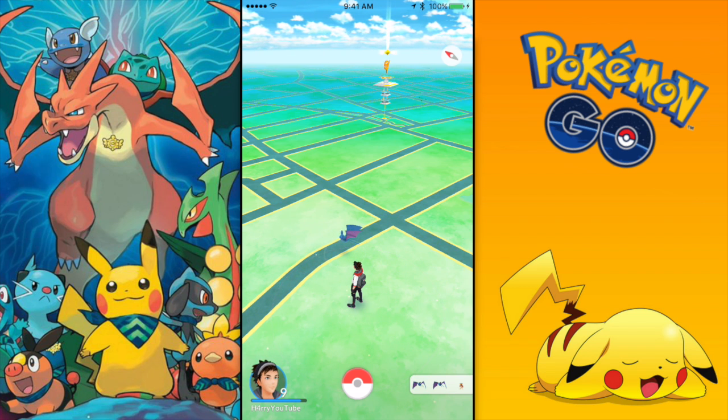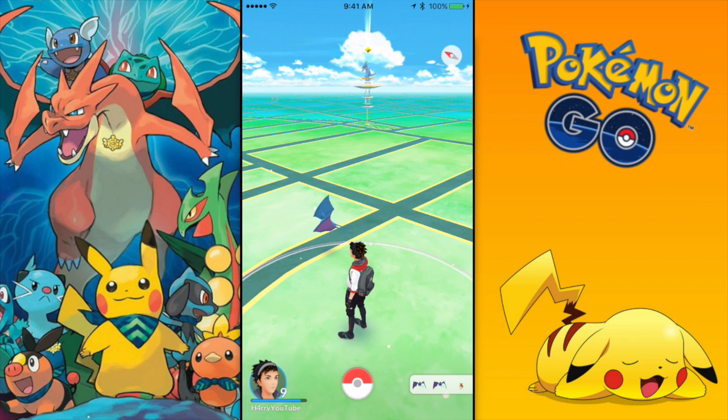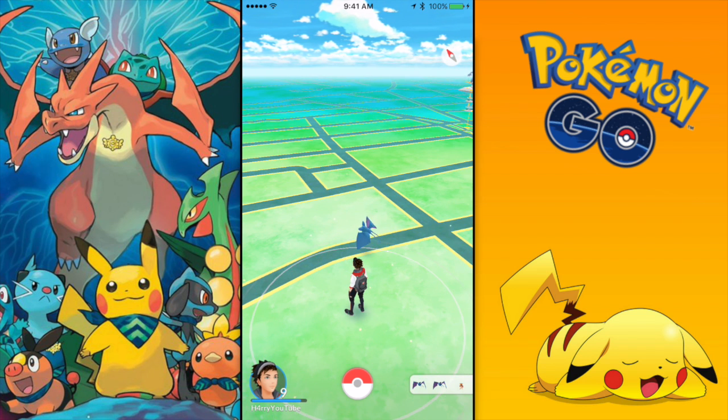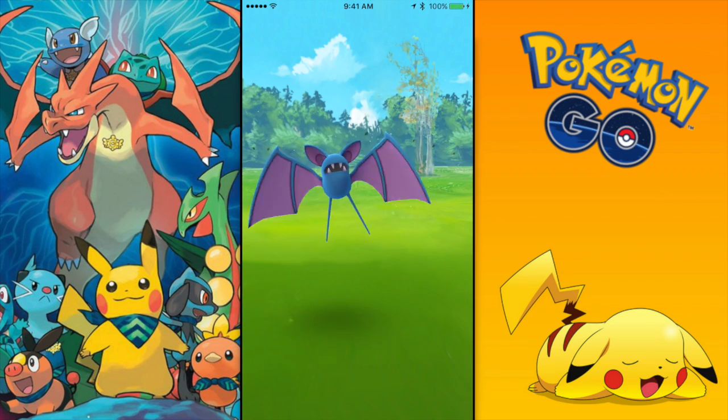A few days ago at San Diego Comic-Con, the CEO of Niantic announced the features of the new Pokemon Go update. We don't know when this update will drop — he didn't announce a date — but since he's the CEO, what he said about the new features and stuff is legit and they will of course come to the game.